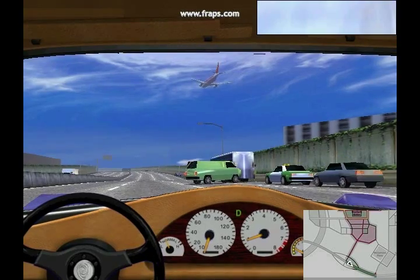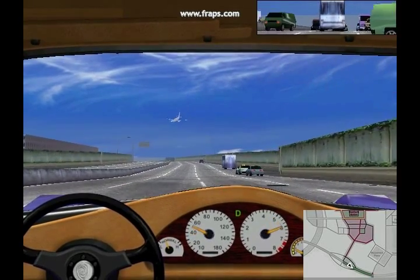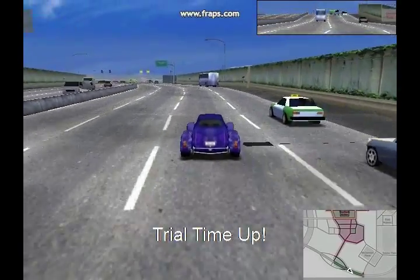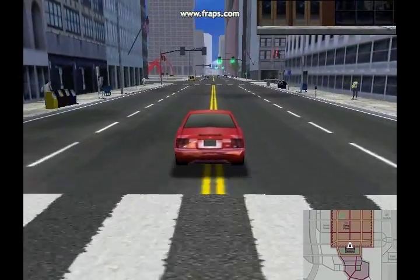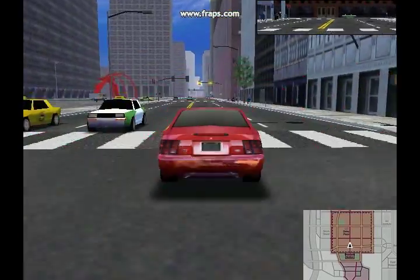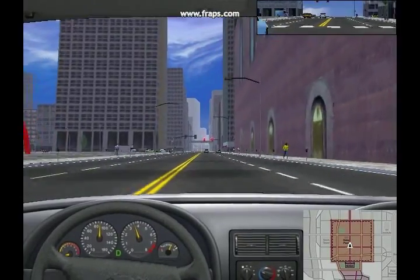There are also different camera angles you can view. If you press the D key, you can look inside the car, which is pretty cool. You can also change the camera angle by pressing the C and B keys. Unfortunately, my trial time is up. In the trial version, it doesn't let you stay in cruise mode for that long. But once your trial time is up, you can just go back into cruise mode and play it again for a few minutes.